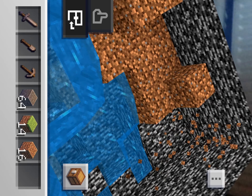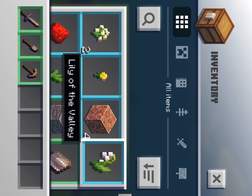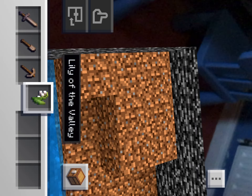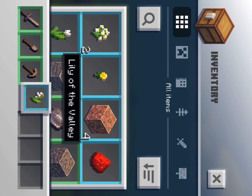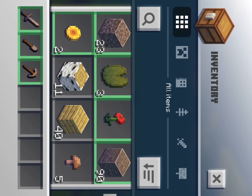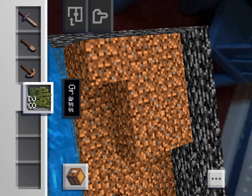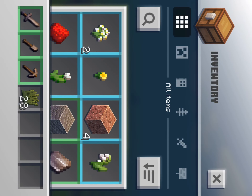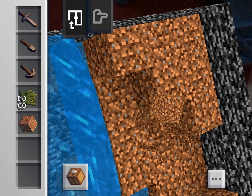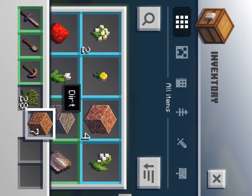One little cheeky trick: wait for the dirt to grow grass on it and then you've got some grass blocks! I'll grab those because you don't get too many of them. Same goes for flowers — here's a lily of the valley, which is actually quite rare. You can also place items like grass down on the build plate.